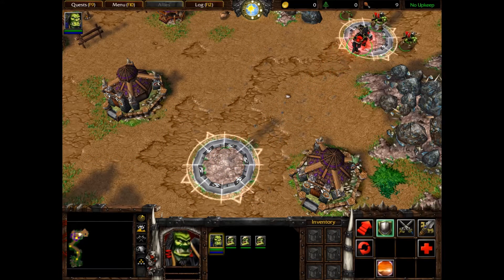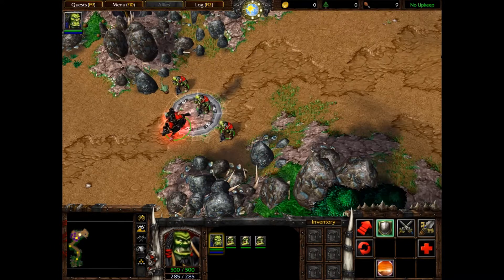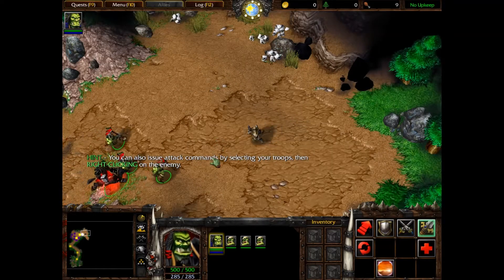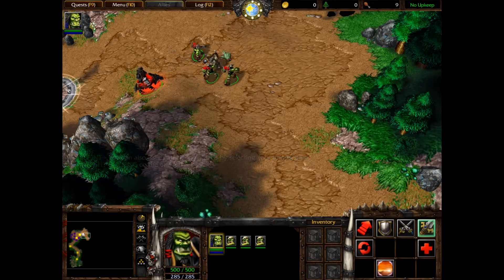Prepare yourselves. I sense a gnoll ahead. To order Thrall's forces to defeat this foul creature, select all of your troops, click on the attack button, and then click on the gnoll. Let's get on with it. Hold position. Attack. Where's the gnoll? Oh, there he is. For Doomhammer! Die, gnoll. Alright, no he's not. This takes forever. Why do my guys suck?